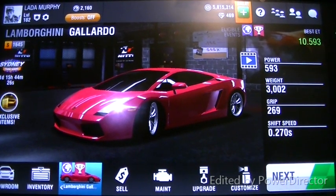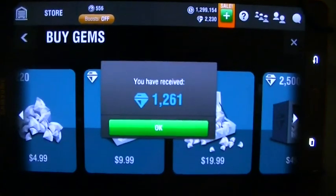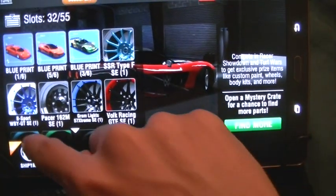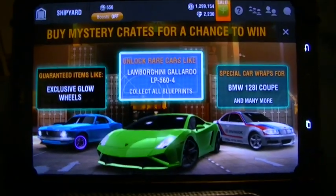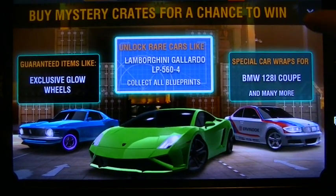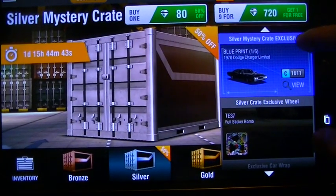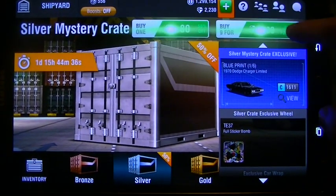Hey guys, it's AlohaMongoose and today I'm going to be doing some crate opening videos, but it's not gonna be on this account — it's gonna be on my other account, my vault. I spotted some gems here. Going to the shipyard, I'm gonna make things happen. Let's go view and buy some silver crates since they are 50% off. Here we go — see the things that we can get here, you can get some pretty neat stuff. Wish us luck, let's make it happen.